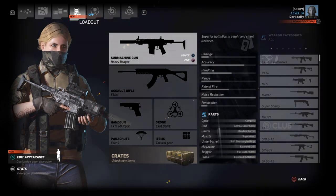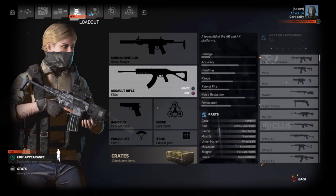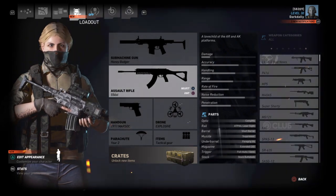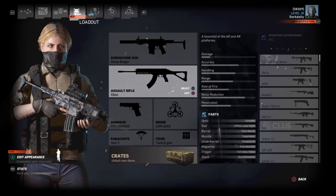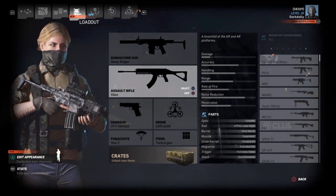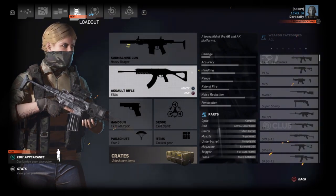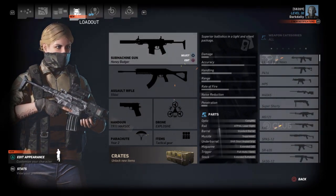Instead we're going to do a test I like to call combat effectiveness — running the same base the same way with different weapons, hoping to be as consistent as possible with each run, because that's how it matters: how it actually performs. Regardless of whether those stat bars mean anything, those are SMG stats versus assault rifle stats, so you cannot compare them directly.